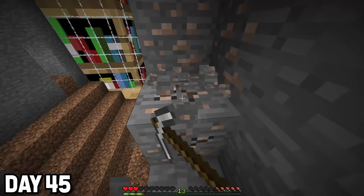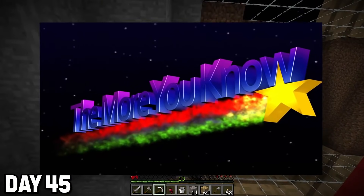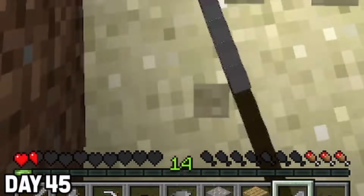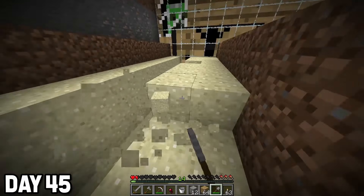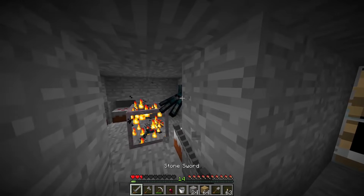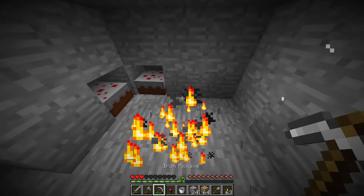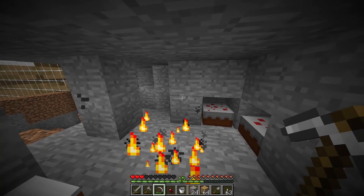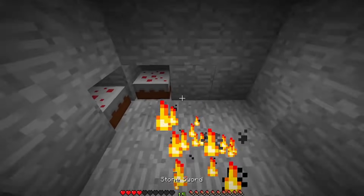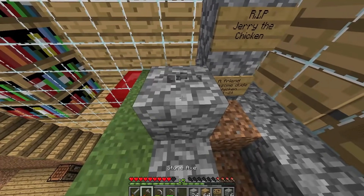I had to make sure to stock up on iron, because you can never have too much iron. I wanted windows for my house so I needed sand — even though I was on one heart and a half, I went out anyway to gather glass. After adventuring I found a spider spawner inside of the wall. I broke it because it was very dangerous and I could die from it. There was also a free cake — I took the cake. This is when I actually finished Jerry's grave. RIP Jerry.